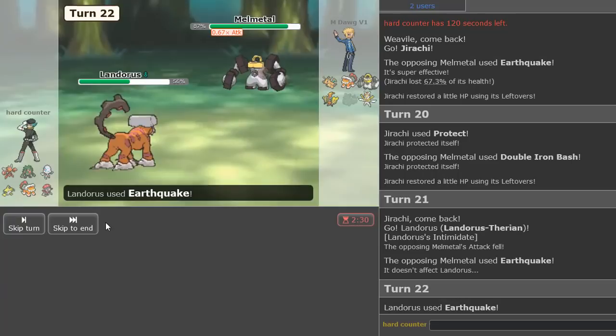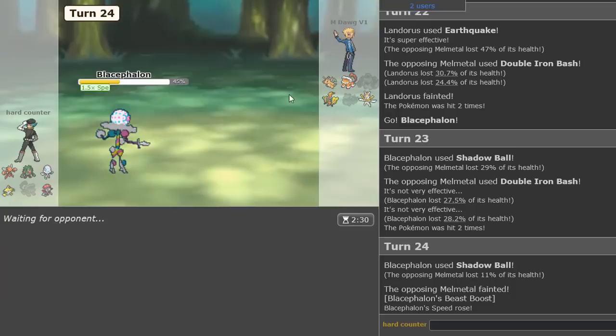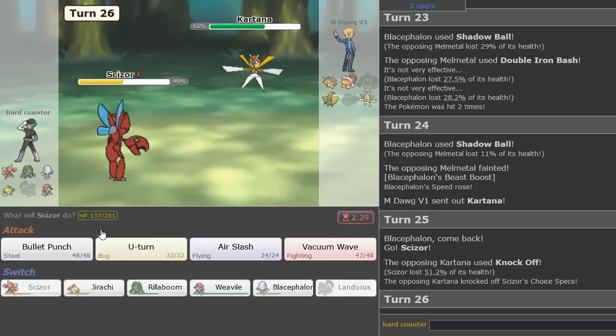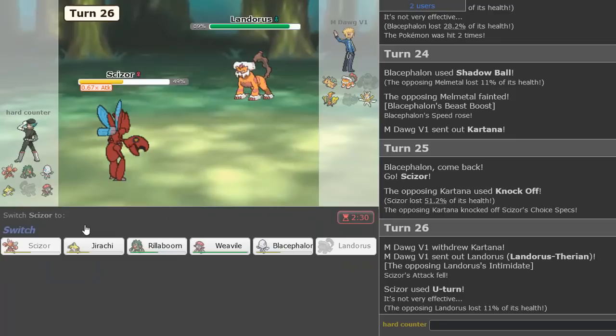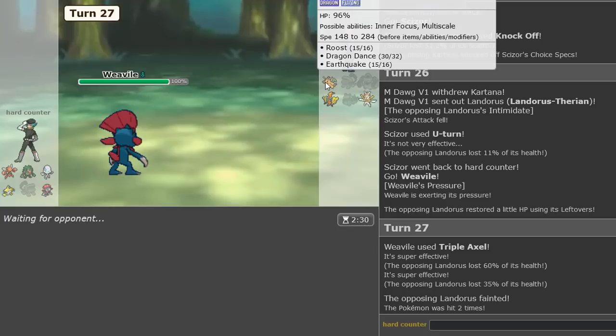I can just Earthquake for some damage — that's all we really need. We go Blacephalon here and now we can just Shadow Ball pretty safely. Kartana's in — I don't have Landorus, I'm just going Scizor and going for the U-Turn. Can't Vacuum Wave here. Landorus comes in, get to bring in Weavile, and we get a knockout with Triple Axle — looking pretty good! And gone. Landorus being gone is very nice.